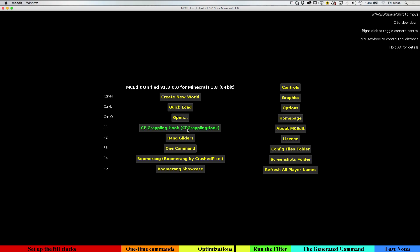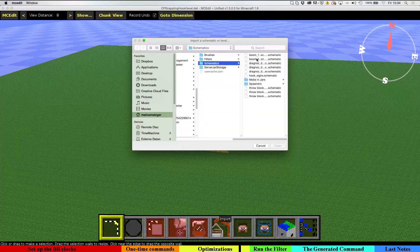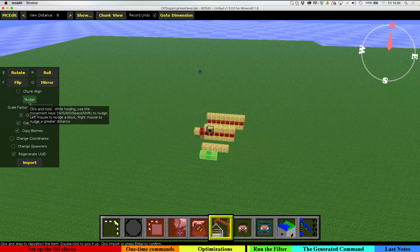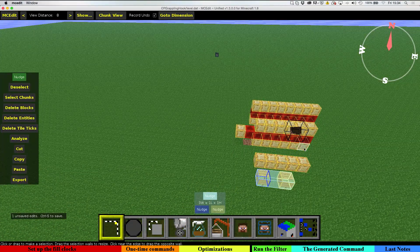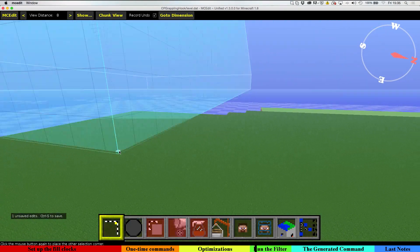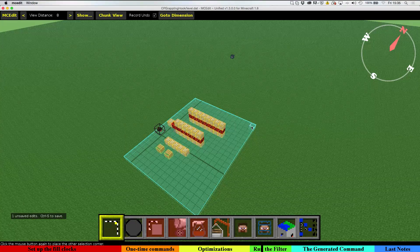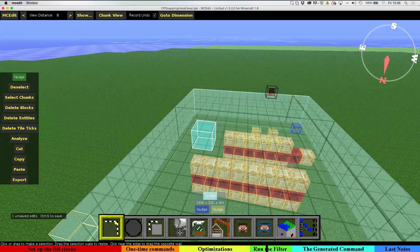Let me go to MCEdit real quick. Here in MCEdit I have prepared these signs which I'm just going to import — you can of course put down your own ones. Now, how do I apply the filter? It's not as hard as it might seem. Basically you need to select all of the command blocks that have to be involved in your structure.